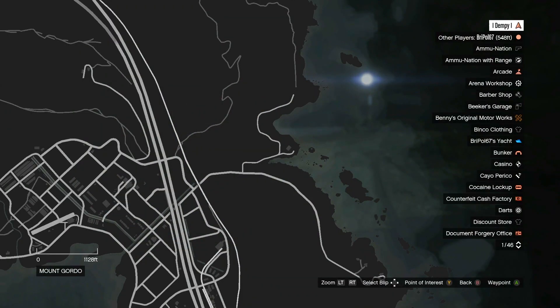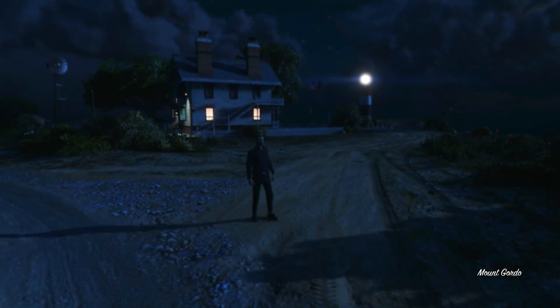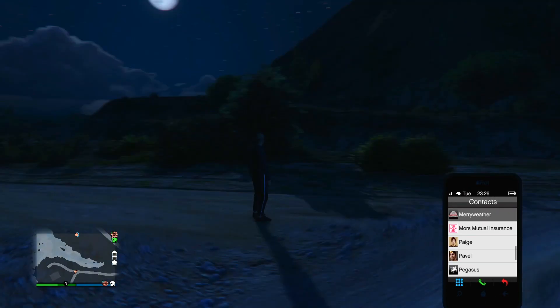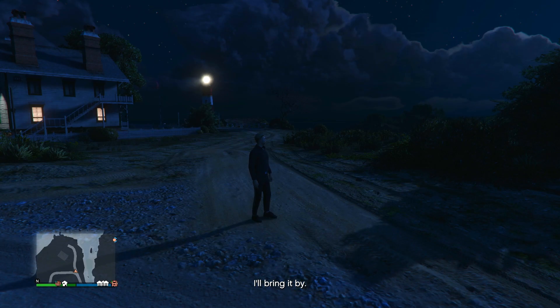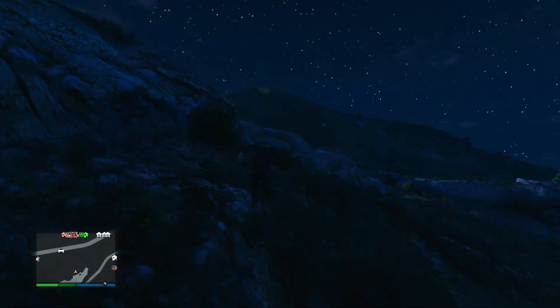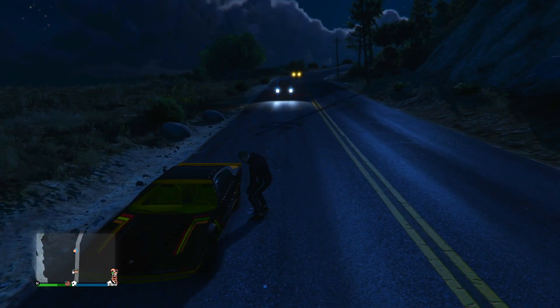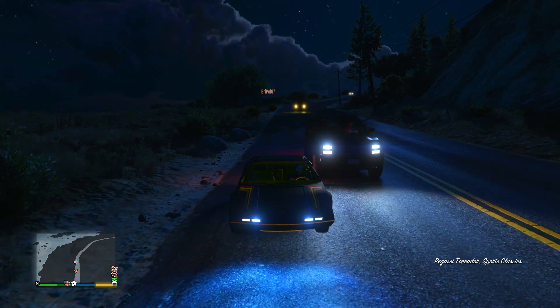The next location is out here by the lighthouse. A lot of times if you get the post-op van sale mission from an MC business you'll finish here. Every time you request a personal vehicle here it will spawn at the other side of this stretch of water. So you pretty much have to jump off this cliff, swim through the water, and then climb up the cliffs on the other side to get to your car. If you ran all the way around by the road it would take about twice as long.